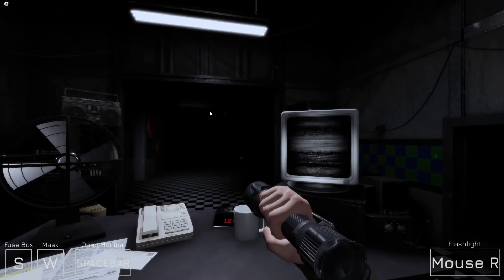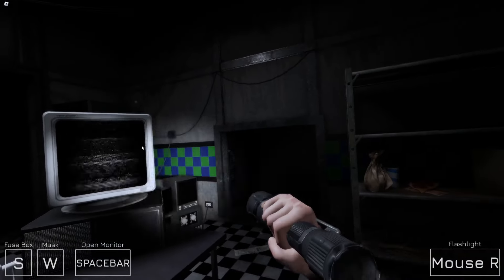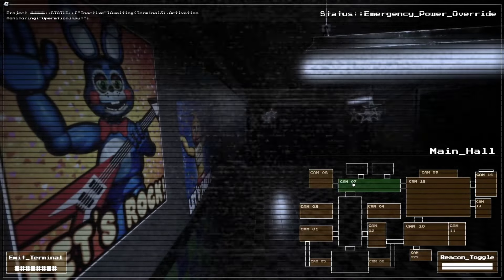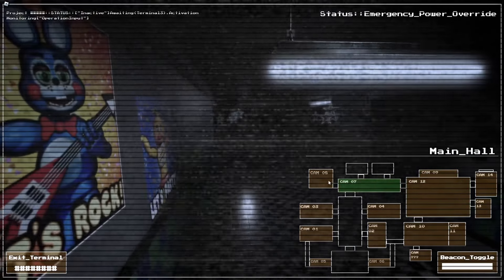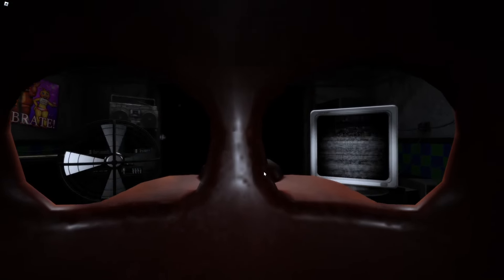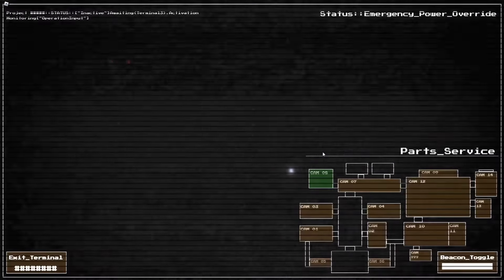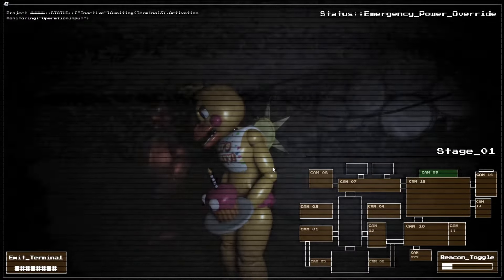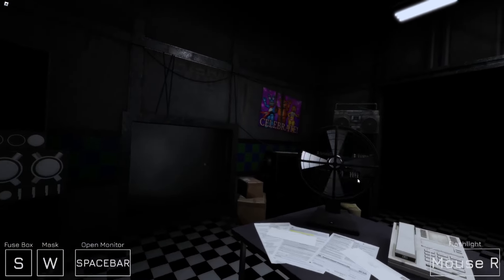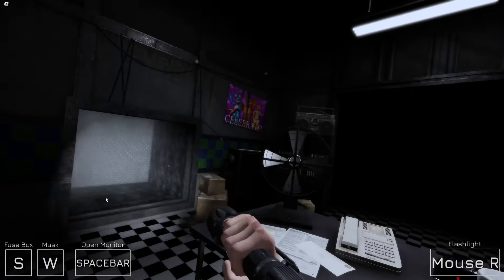As you've seen during the day shift, the animatronics love to stretch their legs even when they're supposed to be on stage — something about their joints locking up. If you don't see them on the cameras, you can check the hallway with the flashlight. They were designed to interact with other characters, so I snagged an old Freddy head from the parts and service room — putting it on will trick the newer models into thinking you're one of them.